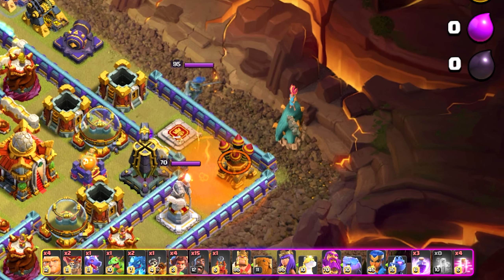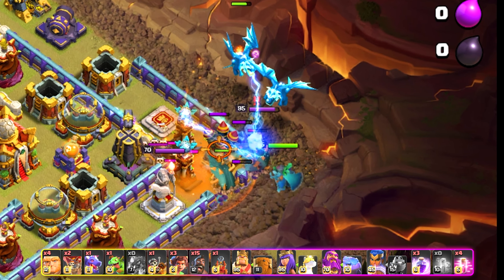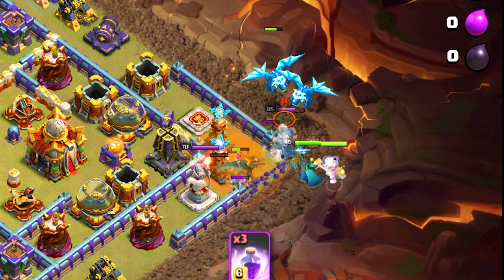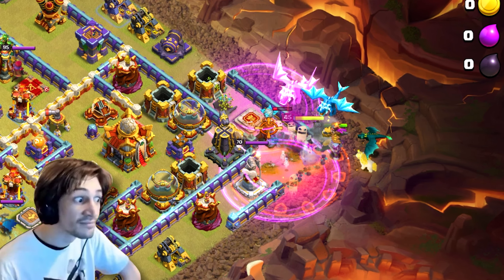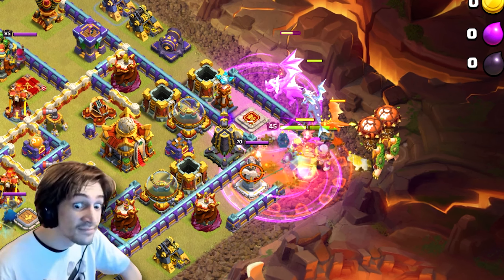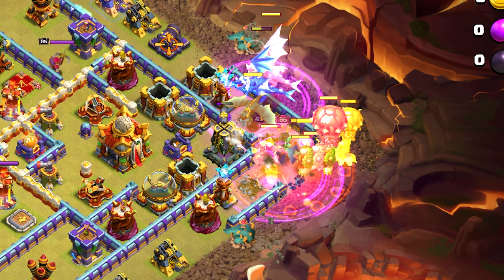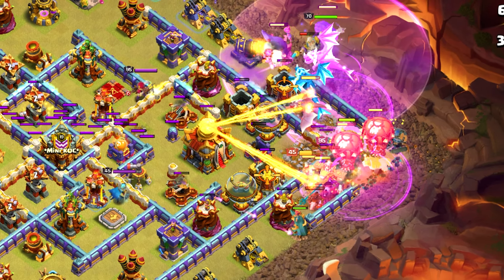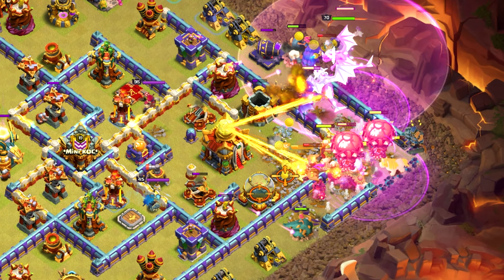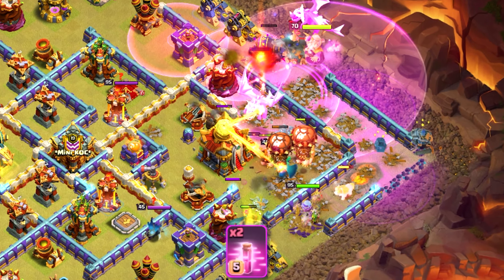He has no idea how poison spells work — he drops a poison on absolutely nobody. His army comp is 5 root riders, 15 hog riders, and a couple of e-dragons, and he's dropping rages on nothing. He charges straight into a monolith — dragon riders, giants, dragons, loons, root riders — and goes straight into a poison tower and then the town hall.